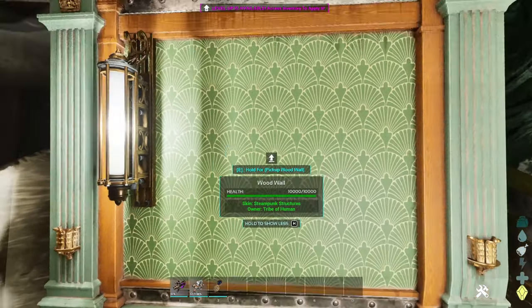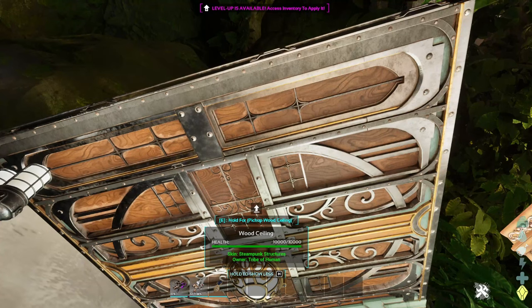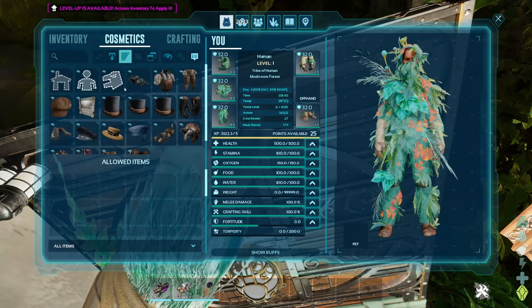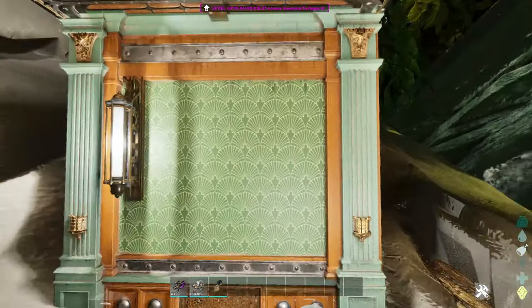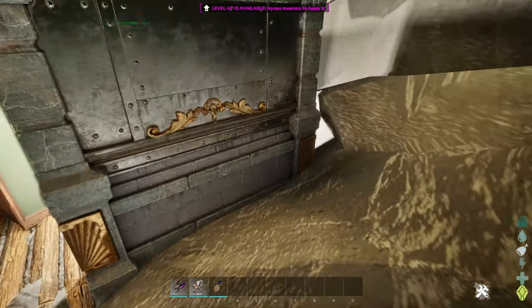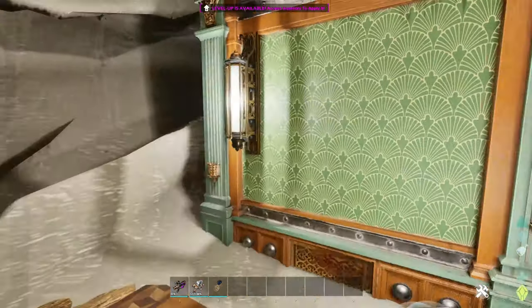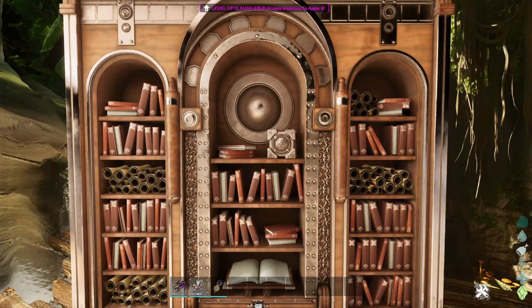I also forgot to show the steampunk decor — this is the option for putting the steampunk structural skin onto structures. It doesn't look bad; the outside looks kind of nice, and the inside definitely looks like a fancy manor.